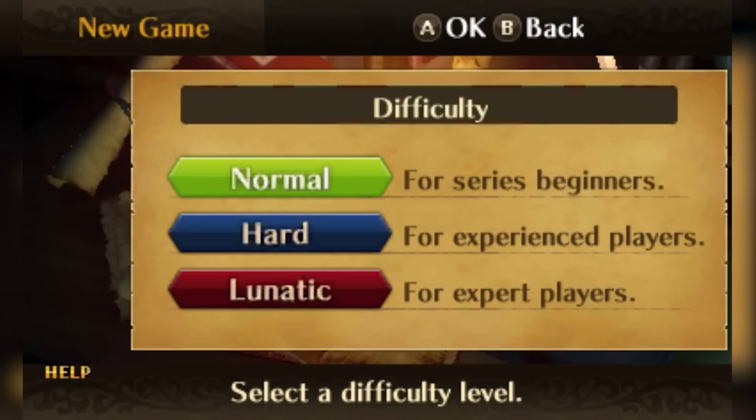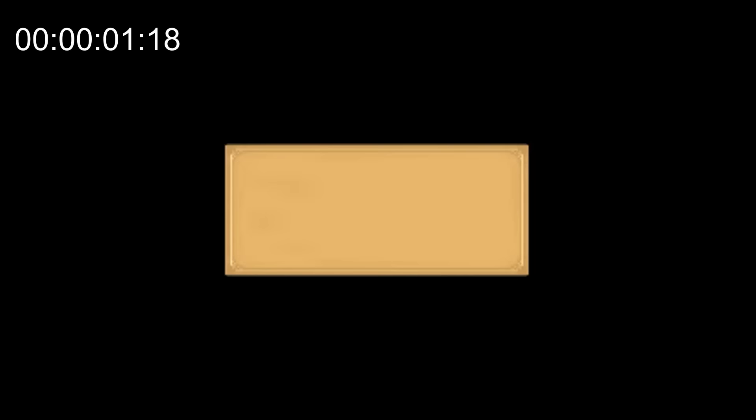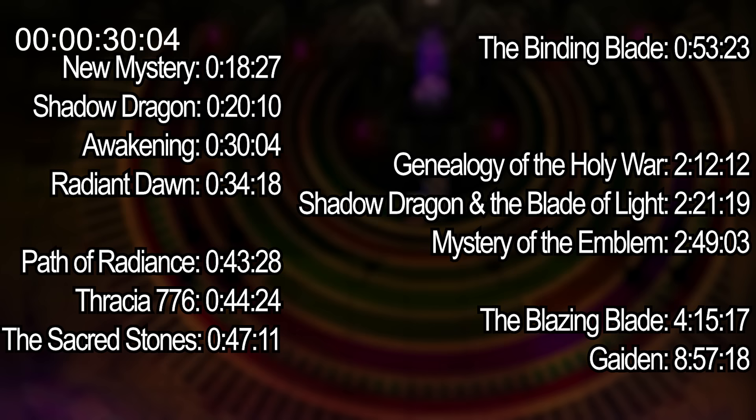FE13 will also be done on Lunatic Classic, and the timer starts after creating the avatar. Starting off in the premonition, it's important to turn animations off. Validar does not attack on enemy phase, so we have to rush Chrom in and attack him on player phase. Chrom gets two-shot and stops the clock at 30 seconds, putting Awakening right in between Shadow Dragon and Radiant Dawn.